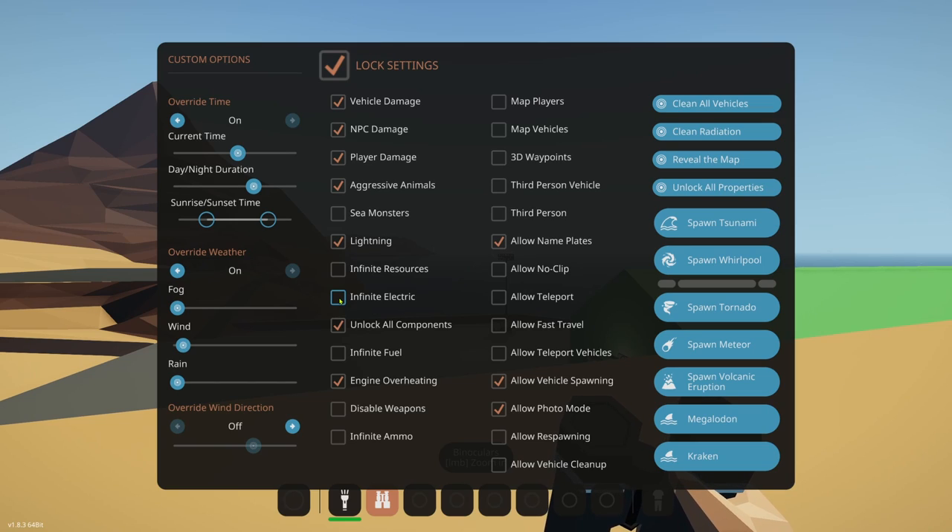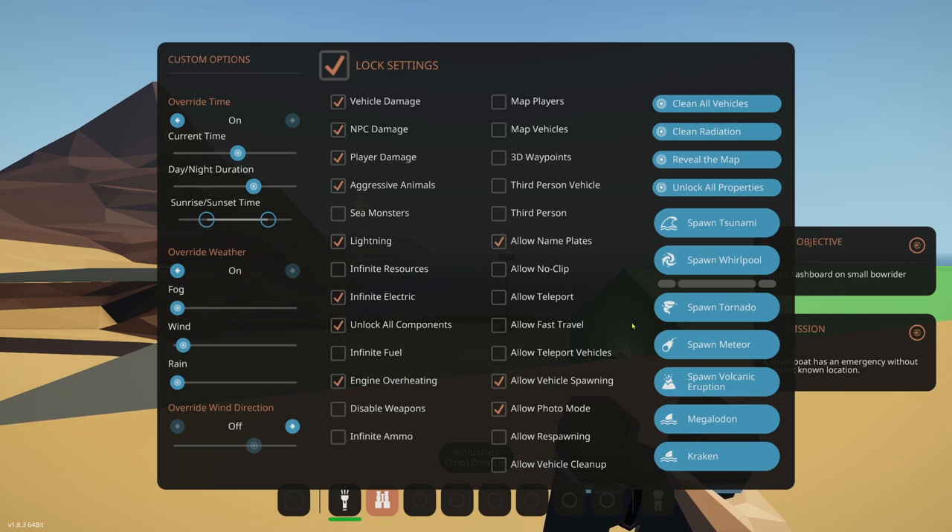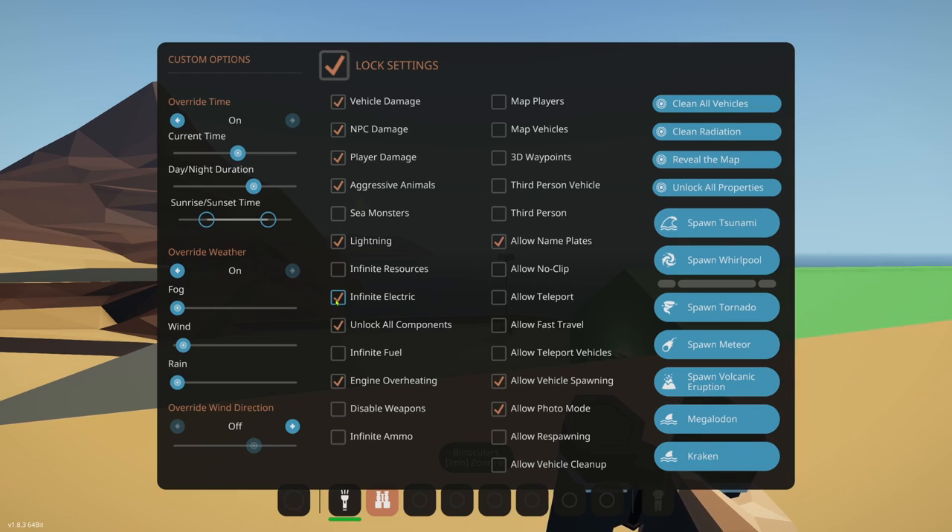Infinite Resource and Infinite Electricity are very helpful. Say you drove out 40 minutes and forgot to hook up your electric winch — you can't complete the mission. With this menu you click Infinite Electricity, complete the mission, then come back and fix it. Much less punishing. Map Players — right now we can't see ourselves on the map; enabling Map Players shows our location. Map Vehicles shows where our vehicles are. These are only available with the custom menu active.